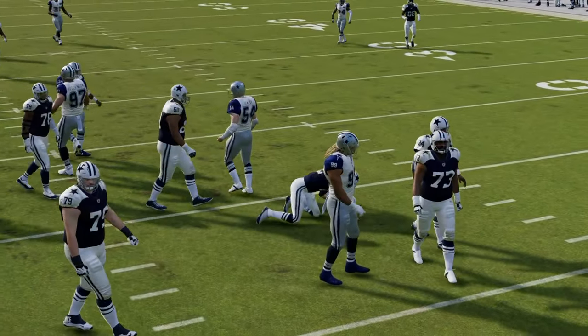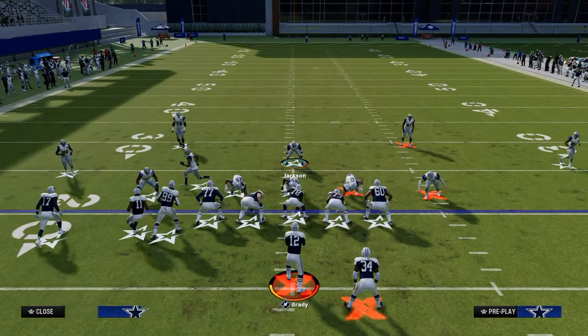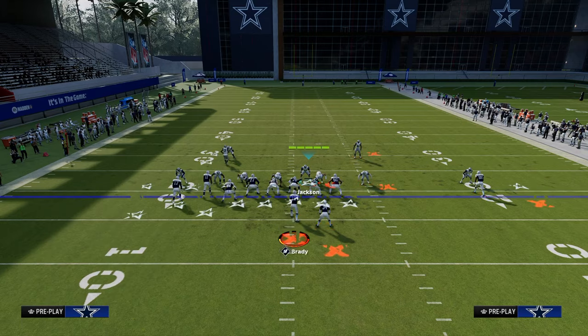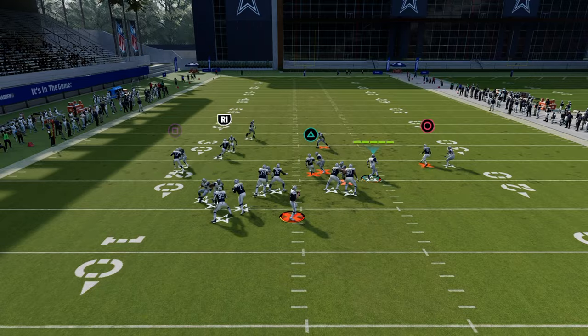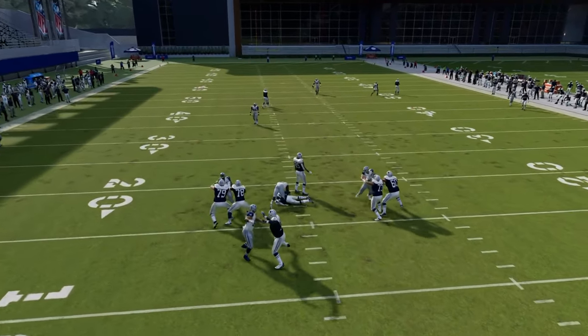The best way to pick this blitz up that I've seen — though it doesn't always work — is basically having the tight end over on the left side and blocking him. Sometimes the defender still loops around, but that's going to pick this blitz up the majority of the time.